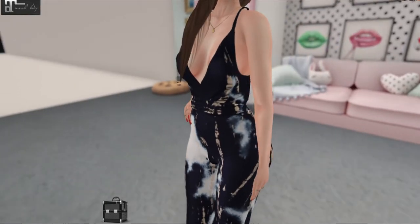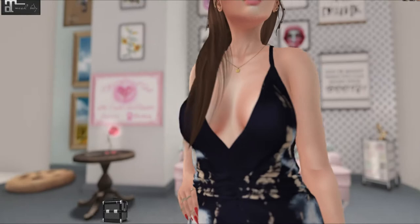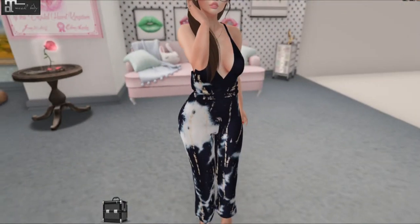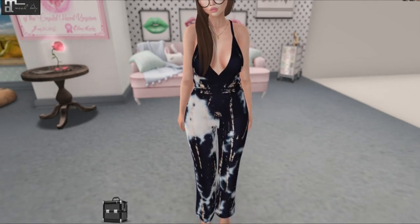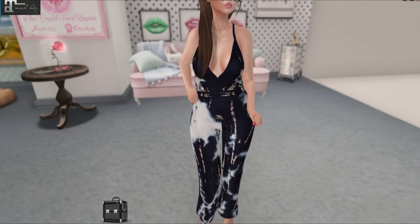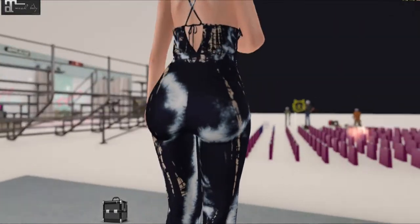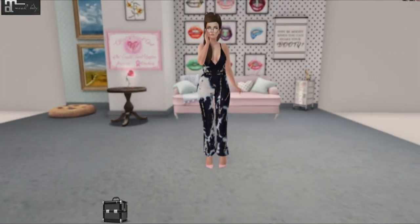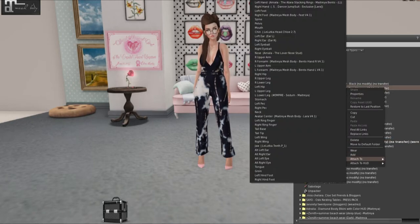If you ever have an issue with your hair alpha-ing through the outfit, either change your hair or just right-click it and it goes away. It's just an alpha glitch that happens with the mesh on the hair — a lot of hair textures use the same texture and layer it differently, so they have special alphas and it'll cut through. But that's a pretty easy fix.